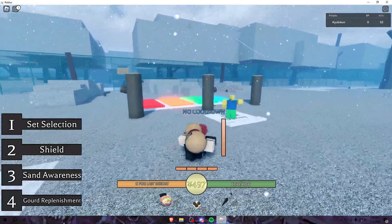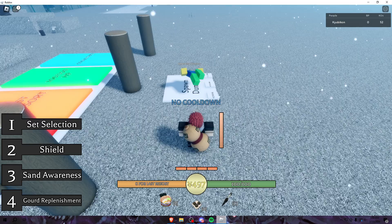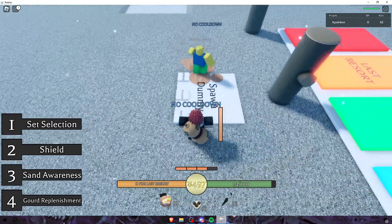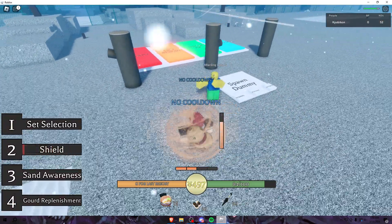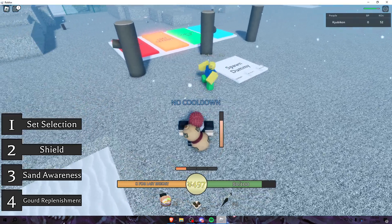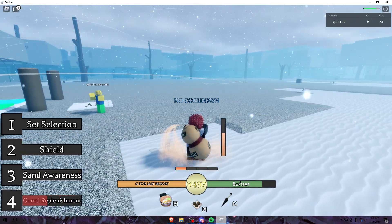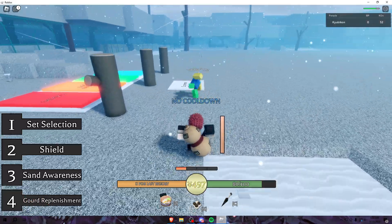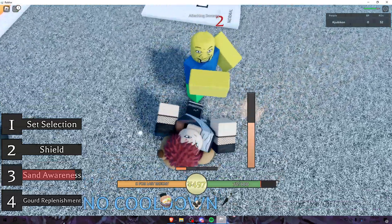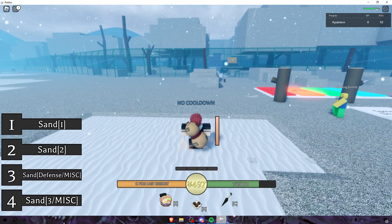Honestly Gaara is high-key a super hard character to get into. We got shield — one, two, three, four, five. It's kind of hard to display because it's not like a jutsu. Sand awareness pretty much just blocks all of this, but it takes your sand bar, so keep that in mind.